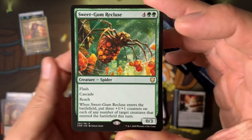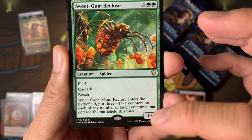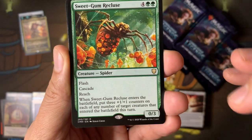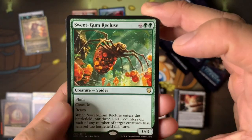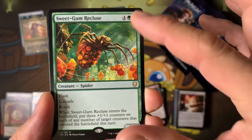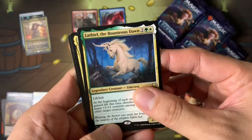Where are my Encore cards? Flash cascade, reach — each in their own line. When it enters the battlefield, put three +1/+1 counters on each of any number of target creatures that enter the battlefield this turn. The cost ratio — six mana for a 0/3 — is kind of crazy, it's worse than the clone we had earlier.